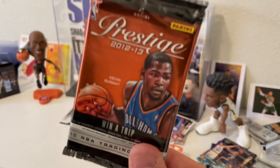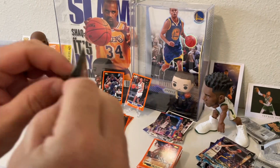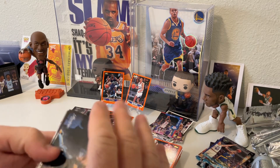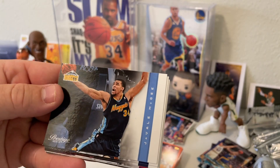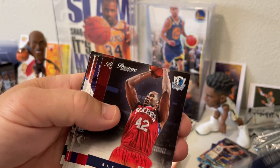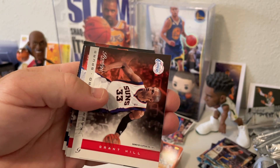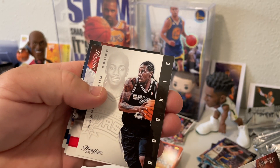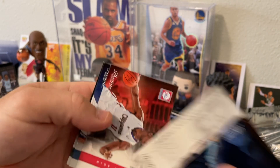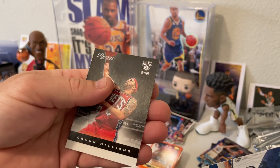Alright guys, this is the last pack for the video. Good luck — let's hope for some good luck. JaVale McGee, Tyler Hansbrough, Elton Brand, Taj Gibson, Michael Beasley, Grant Hill, there's a Prestige Rookie of Kawhi Leonard, Nick Young, Ricky Rubio, followed up with a Deron Williams.